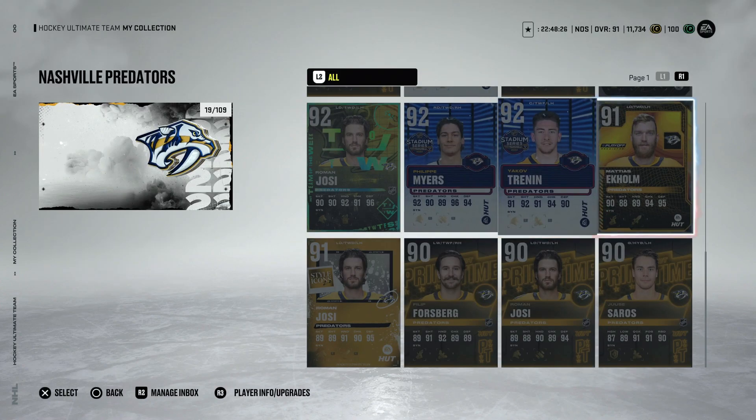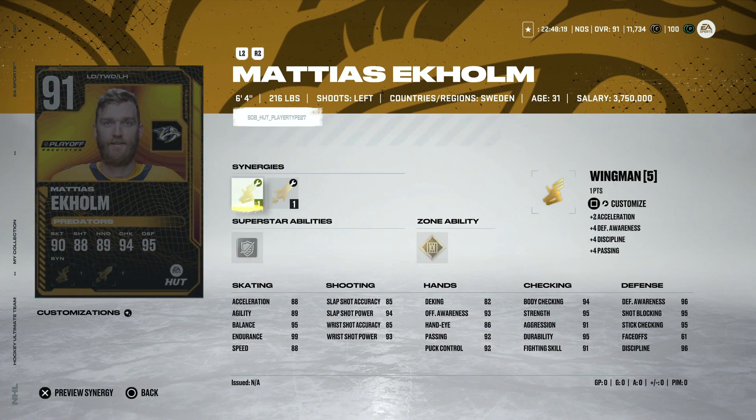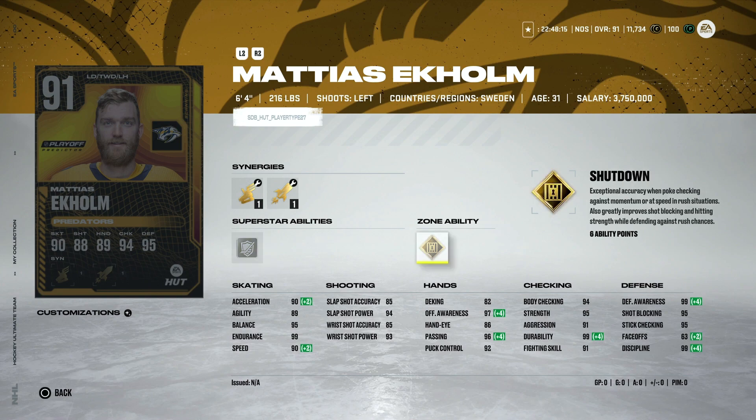On to the Western Conference, which is much messier. Currently in the first wild card spot are the Nashville Predators, with Mattias Ekholm as their rep — a 6'4'' left-handed defenseman with 90 speed and acceleration and Gold Shutdown. If they hold the wild card spot through Thursday, this is a phenomenal card for GWC at 98 overall. However, Nashville is four points back of St. Louis with the same games played. I'm not a huge believer in Nashville — I think they've been carried by Saros, Josi, and a resurgent Duchene.